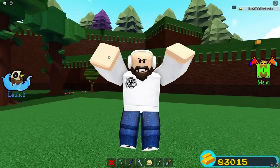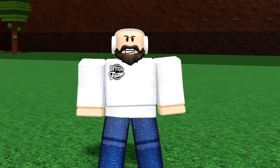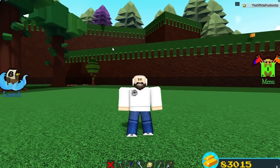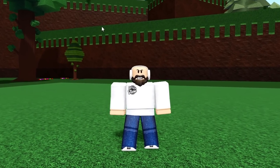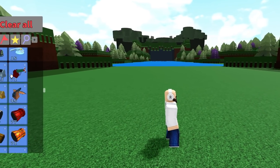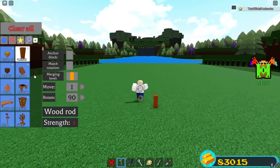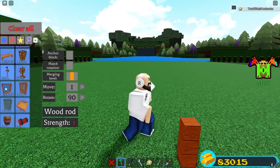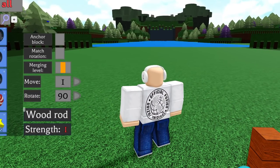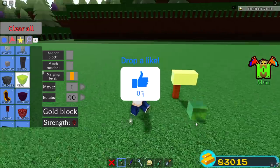I'm going to be showing you guys a ton of gold glitches in this video so you can find which one fits your play style best. One of the first ones I want to show you is one of the most simple gold grinders in Build a Boat. This is for beginners who don't like building complicated stuff — this glitch will allow you to get to the end almost every single time with just a couple of blocks.